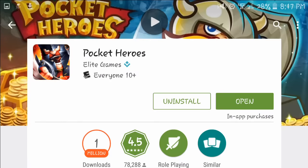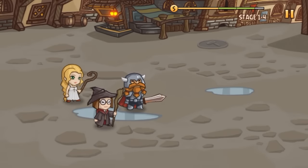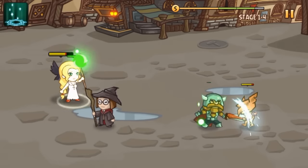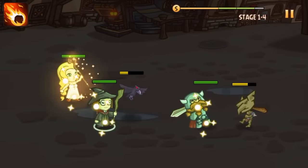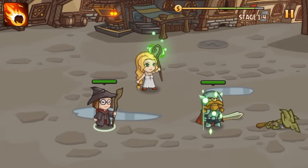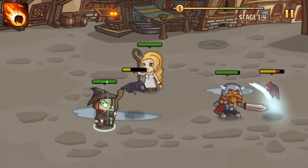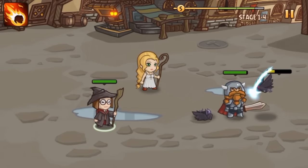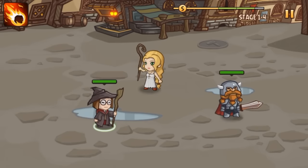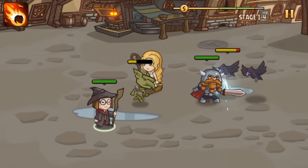Game number five is called Pocket Heroes and it's really really fun — it gets intense too. I'm showing the beginning area where I unlock a new character. You start with a swordsman and a healer, and I also got the magician. All you have to do is defend your guys against the enemies attacking you. It has its own story and I love how the characters look.